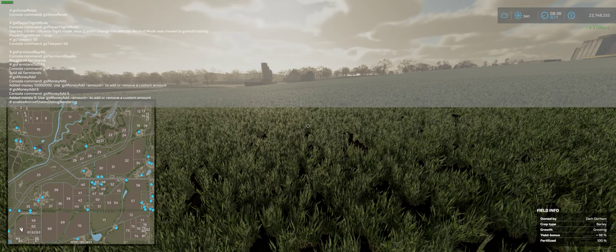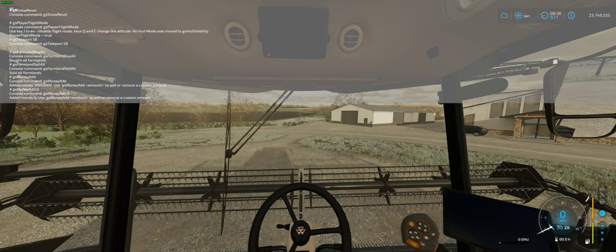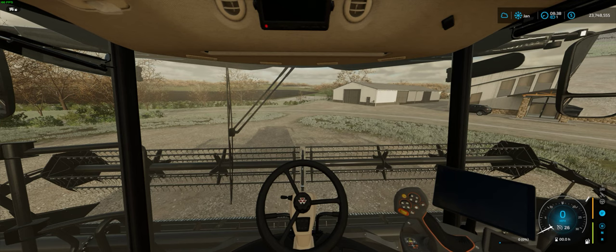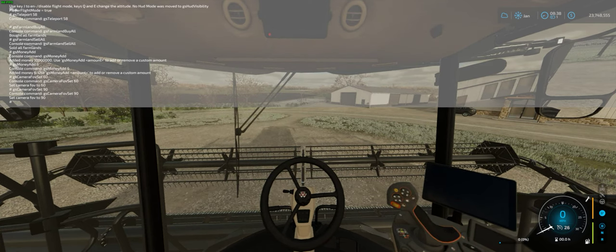I use the camera FOV command a lot, especially when harvesting in cab view where it's hard to see the edge of your header. Type gsCameraFovSet space and a number value — at 60 degrees it's quite narrow, but change it to 90 and you can clearly see the edges of your header. Great way to change it in-game without going back to the main menu settings.